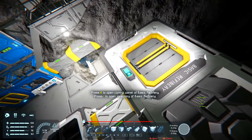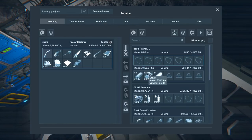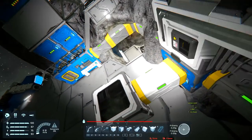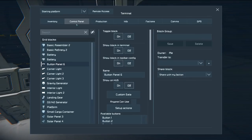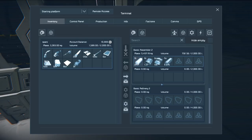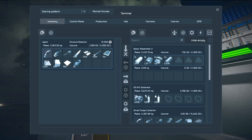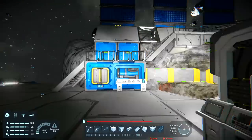The refinery should have a bunch more in there now. I think I can transfer them from the little control panel. Basic assembler - we'll just do that. There's no nickel amongst it though - it was all just iron. We're going to have to go mining again. There's no way I can make motors without nickel.